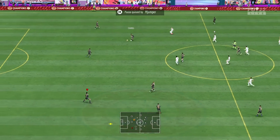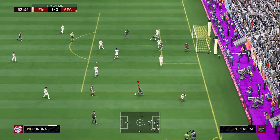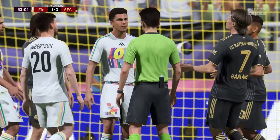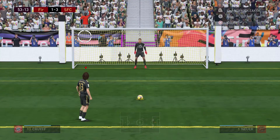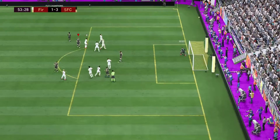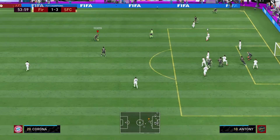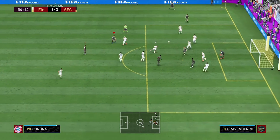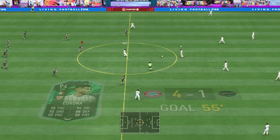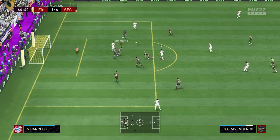Plenty of talking points at half-time, and now the second half is underway. A penalty awarded — yellow card given. Oh, he's guessed correctly and saved it! Then Jesus Corona from long range — goodness gracious, what technique! Robertson attempts a block.